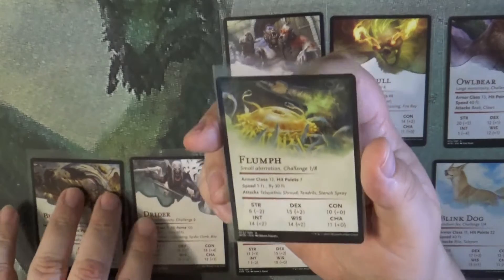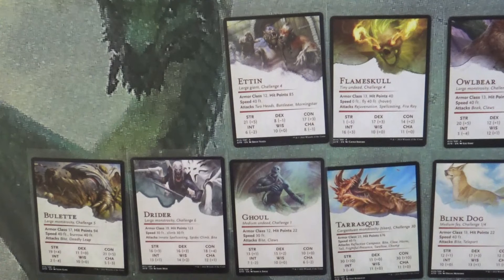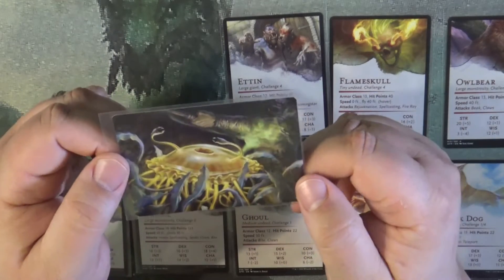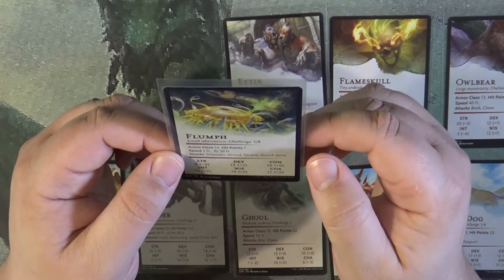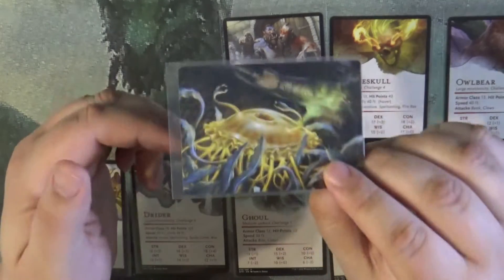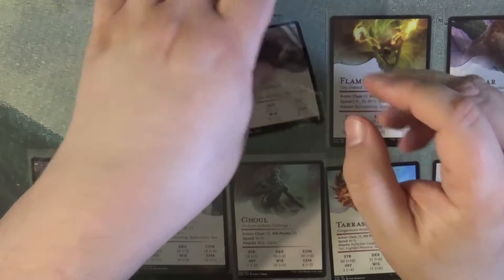Then we come to our flumph — a small aberration with telepathic shroud, tendrils, and stench spray. It's kind of like a combination — less skunk or more octopus depending on your take. Either way, it's a flumph.